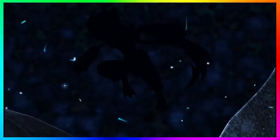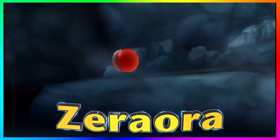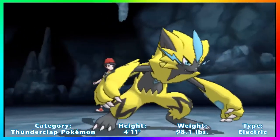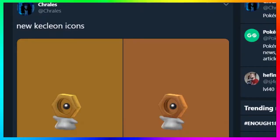Especially after what we've been getting in the seventh generation — the designs have been literally incredible. Yes, we got some weak ones, but ending at 807 with Zeraora, it just looks incredible. It was a step forward, so when I saw this I was 100% taken back and in disbelief. I was just like, this cannot be the Pokémon — it has to be a placeholder.